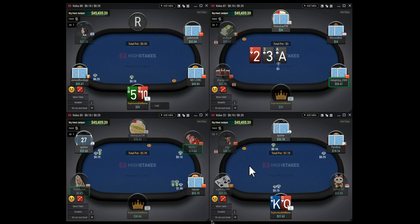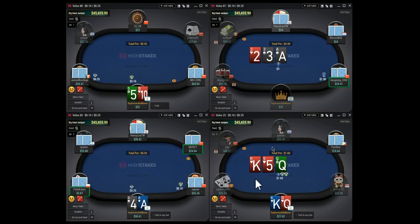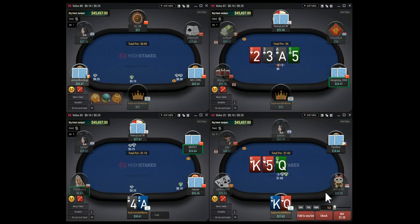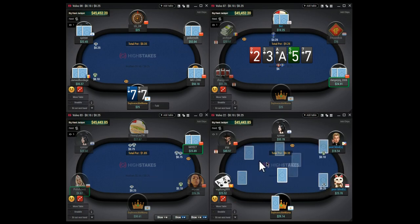The action starts on table four - we open king-queen offsuit to three big blinds and we have a player from the big blind defending. It's interesting to note that this guy does not have a full stack, so probably a weaker player. It's really easy on the flop - we have top two pair against a probably weaker player, so we're gonna be betting big with top two pair trying to get value. This is like a 75% c-bet.